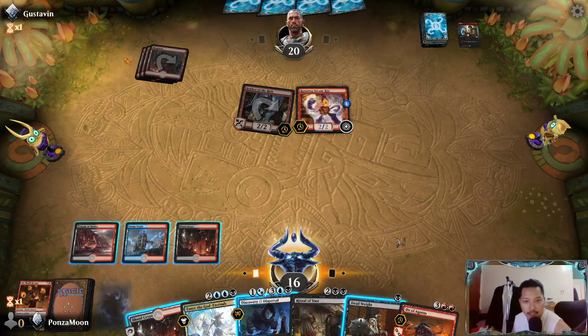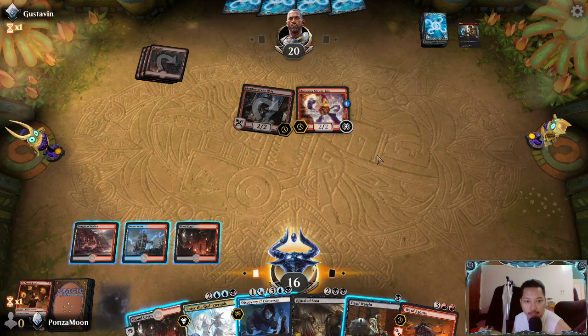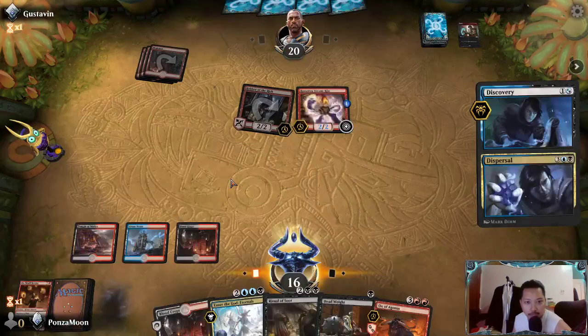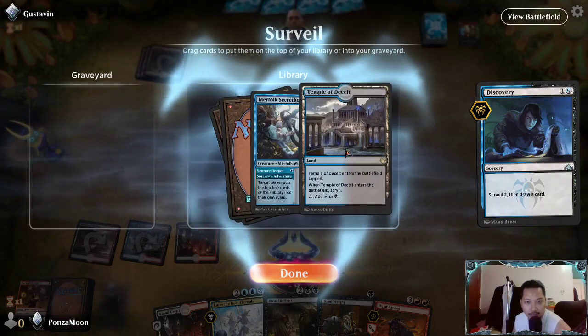We can still go for the Deadweight, Blood Creep, Discovery/Dispersal line because he still has cards in his hand - a Torbran would be really bad. But we have Enter the God-Eternals, so first we find that blue source and we found our blue source.